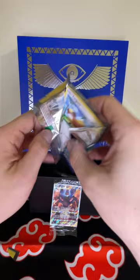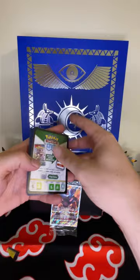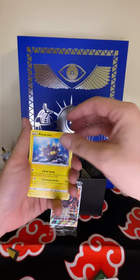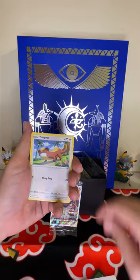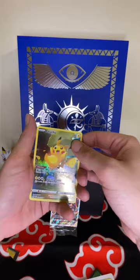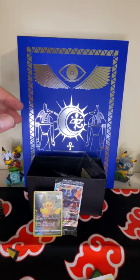Pack number two. I'd actually train this entire trainer gallery — it's a lot of pretty artworks. New holo this time: Pineco, Pinchurchin, Rescue Carrier, Yungoos, Jigglypuff, Exeggcute, Energy Retrieval, Emolga — oh nice! Trainer gallery Larry Pikachu and Scizor!